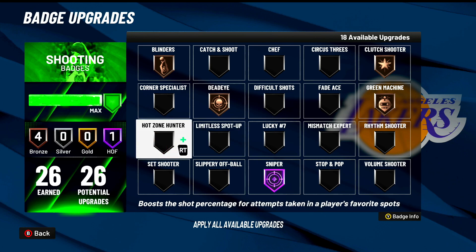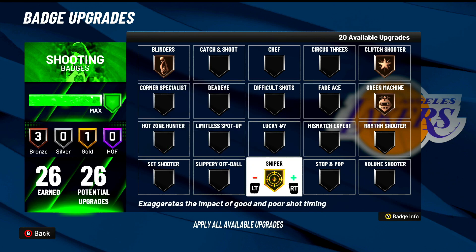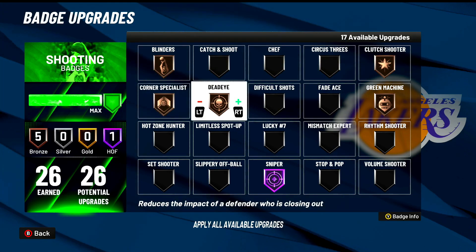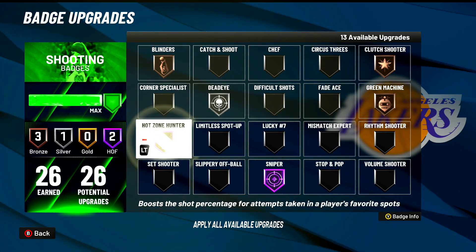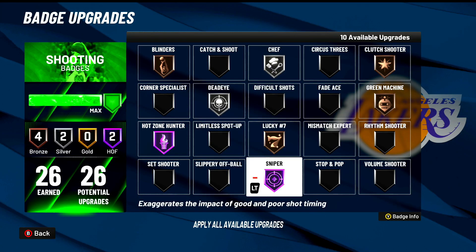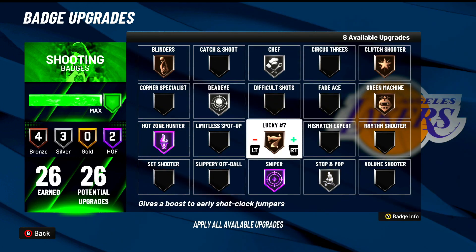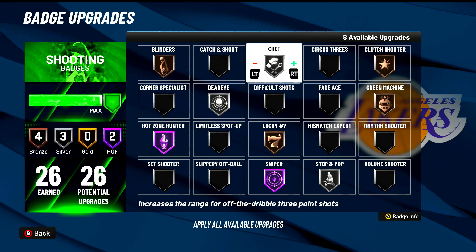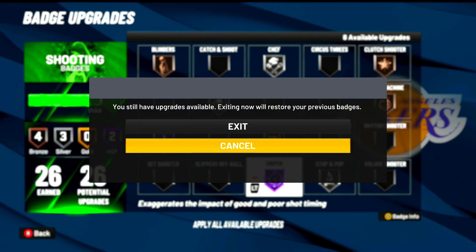If you're an Iso Guard, pretty much everything stays the same: Deadeye on Silver, Hot Zone Hunter, Lucky Number Seven — all that stays the same. If you're a Tall Guard Iso-ing, you don't need Mismatch Expert because it's not going to activate. Figure out your play style and adjust from there.